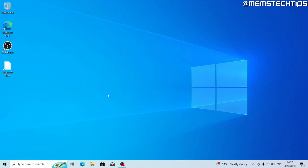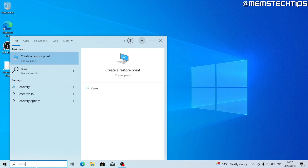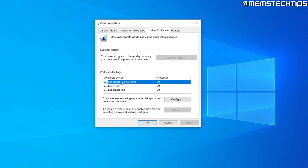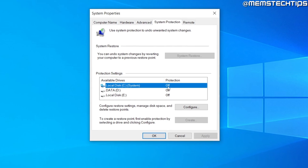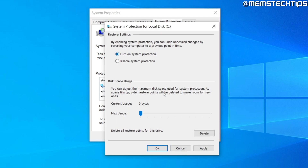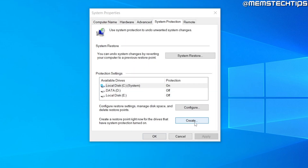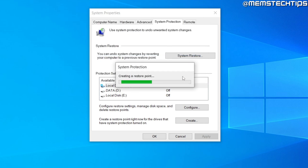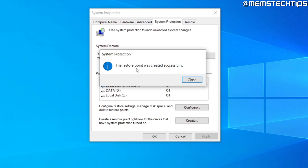Before we start with the guide, we need to create a system restore point. Search for the word 'restore' and you'll get the option that says 'Create a restore point.' Make sure that on your local disk C, system protection is on. If it's off, select your C drive, click Configure, then click 'Turn on system protection,' change the slider to around 5 gigs, and click Apply and OK. Then click Create, give it a name like 'before gaming tweaks,' and click Create. This gives us a way to go back in case we break something in Windows.